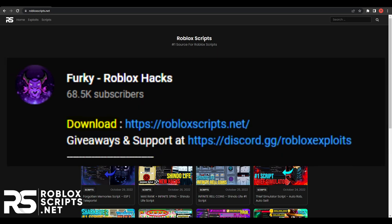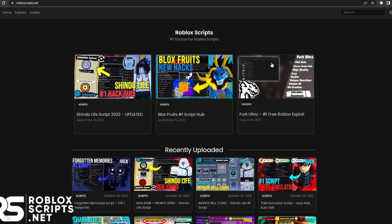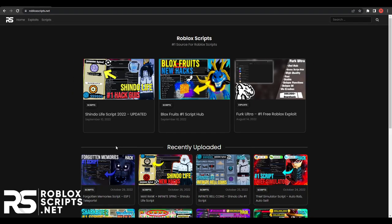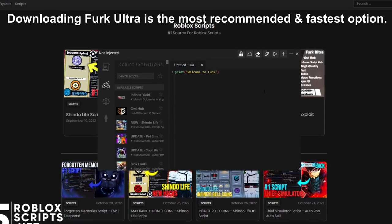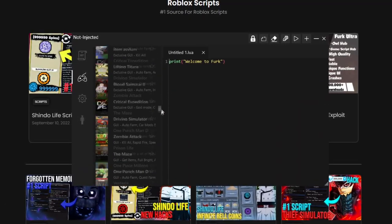To download the script, go to the first link in the description or to shoprobotscripts.net on your web browser. You'll be seeing this website. There are two ways to get the script. The first and best way is to download Ferq Ultra, which is an exploit you see on my screen right now, as it has all the website scripts built into this game hub.